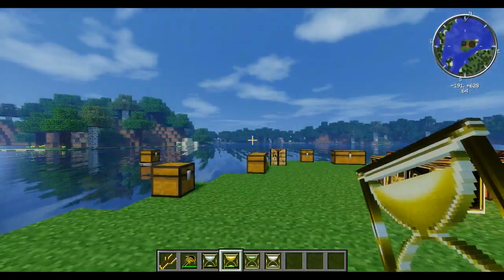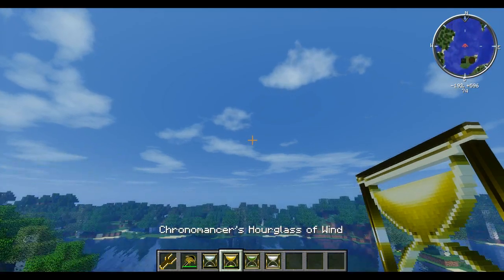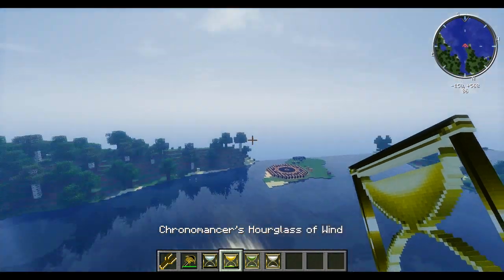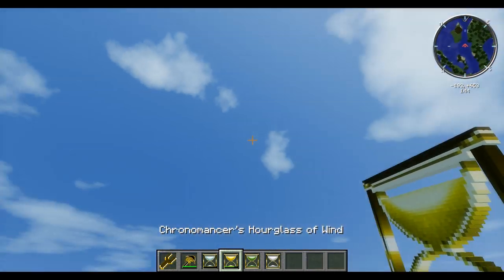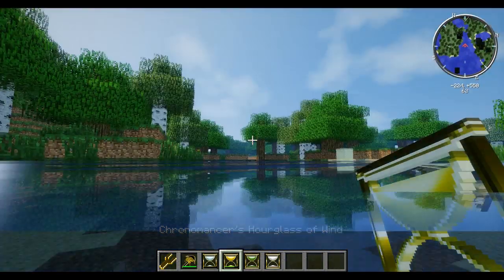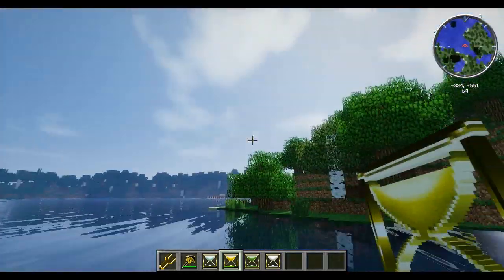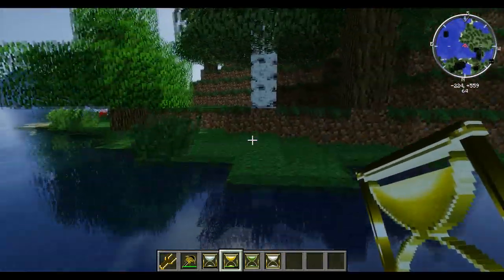We've got another really cool one — the hourglass of wind. If we right-click, we can go flying! We're literally flying forward — it takes us wherever we go. We can go high, we can go low. Does this work underwater? No — it doesn't work underwater, unfortunately. That's what the hourglass of wind does. It stops working in water, which is a shame. But we had a nice flying adventure! Right-click again to stop it. That one is really cool.